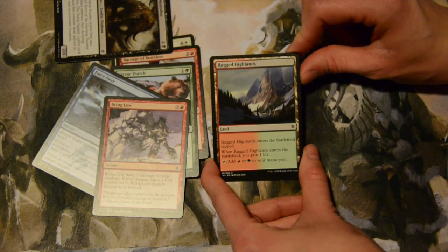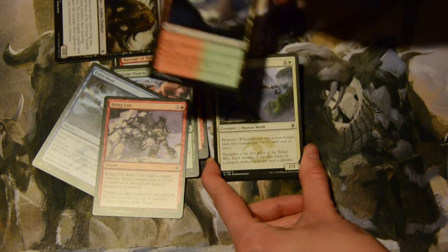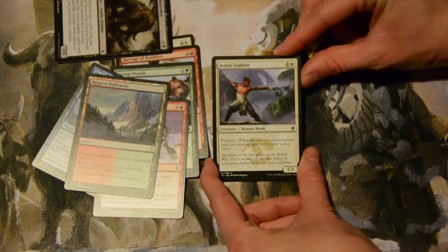Rugged Highlands — enters the battlefield tapped, gain a life, and taps for red or green.